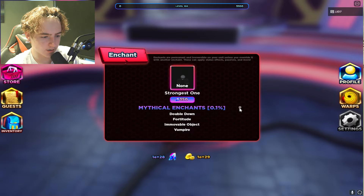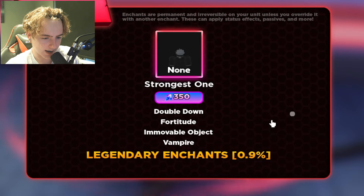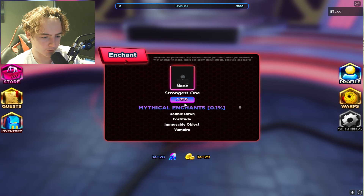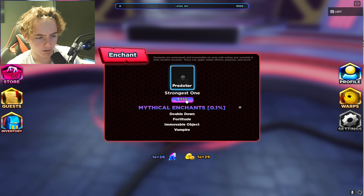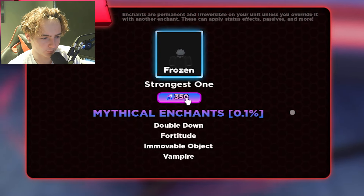So mythical enchants include double down, fortune, immovable object, and vampire. Legendary enchants are epic and rare. They cost 350 gems each roll. Let's spam this until we get a mythical. I'm just going to keep clicking — this is taking forever. They're 0.1% so they're basically impossible to get.